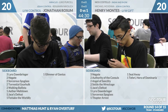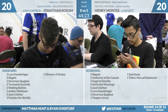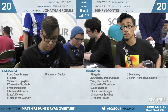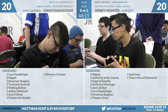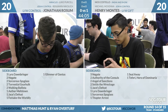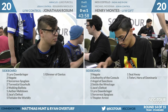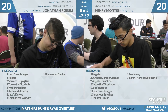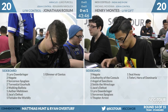On Henry's side, he has three sideboard Negates — you have to think those will be coming in. And two Authority of the Consuls, two Angel of Sanctions, two Settle the Wreckage, a Jace's Defeat, a Lyra Dawnbringer, a Sorcerer's Spyglass, a Thopter Arrest, a Seal Away, and his own copy of Teferi, Hero of Dominaria. It seems like he has a transformation sideboard where he becomes a light blue-white control, going into two Settles, a Lyra, a Seal Away, and a Teferi.